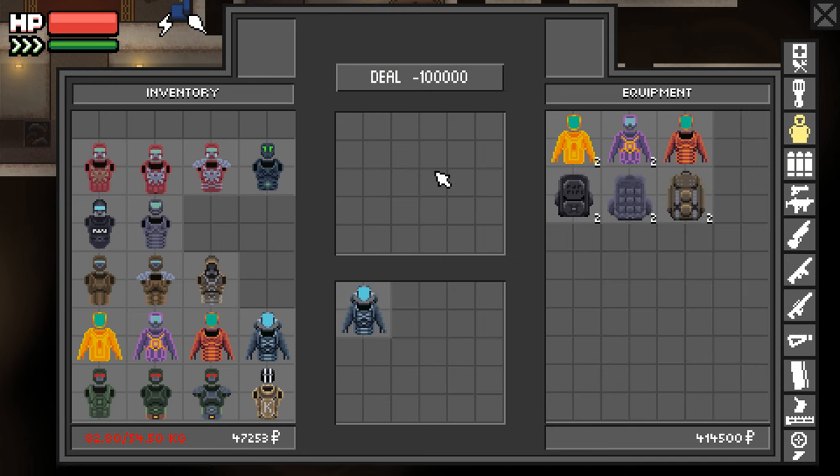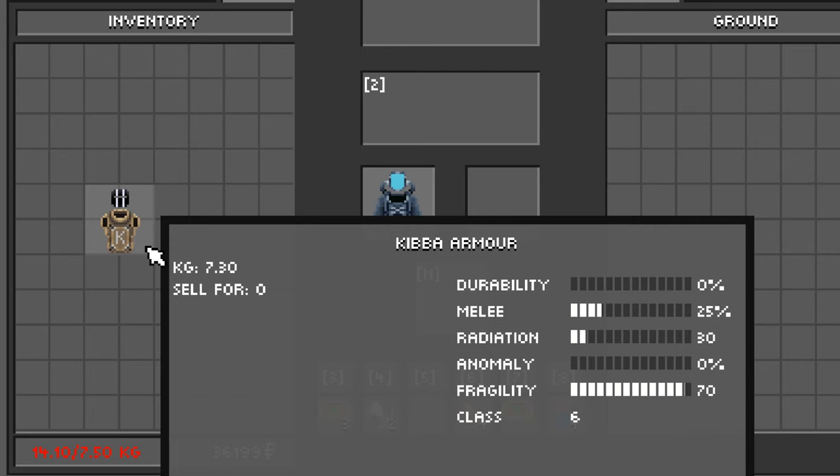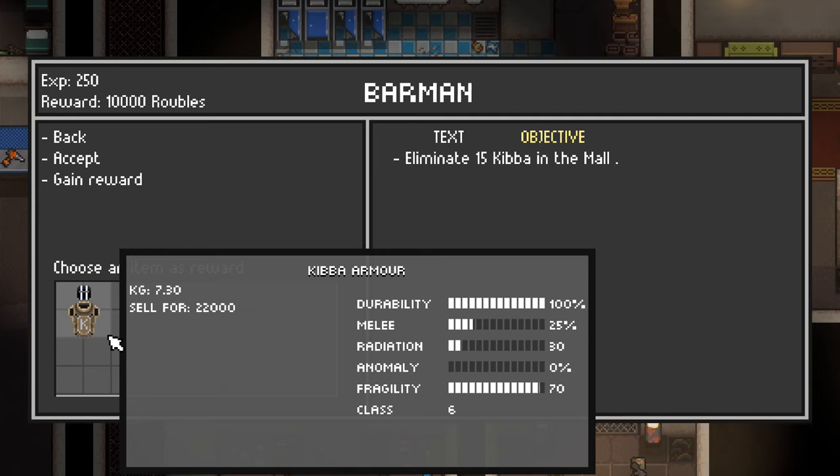The next best armor that many people consider the best is the Kibba Armor. The only thing it has going for it over the Siva Suit is that it's class 6 — and that's pretty much it. You get this armor as a task reward from Barman; you have to kill Kibba 15 times in the mall. If you want to know how to find Kibba fast, I have a link in the description to a video on how to farm him.